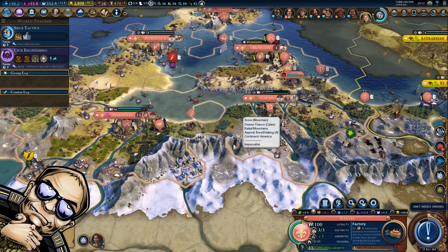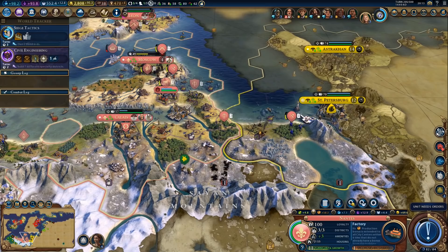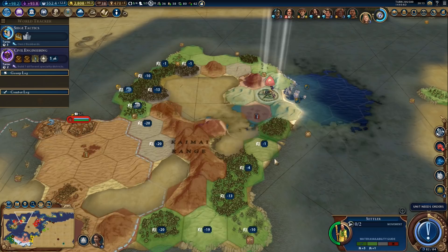Hey everyone, and welcome back to Civilization 6 as Eleanor. I decided to let the war go on a little bit longer. We'll see if we can do some damage to St. Petersburg, and if not we can end the war in 5 turns, in 10 turns, or whatever. There's no downside.